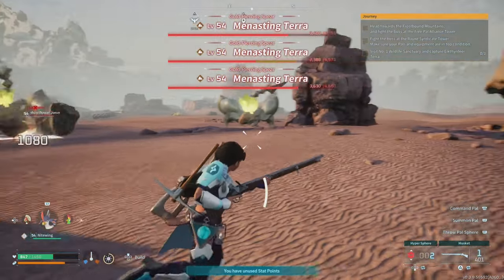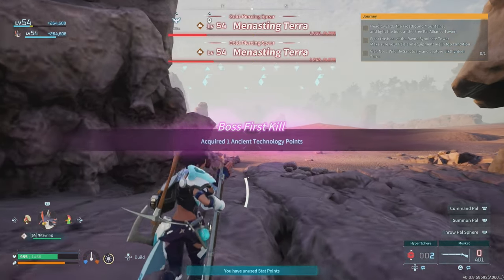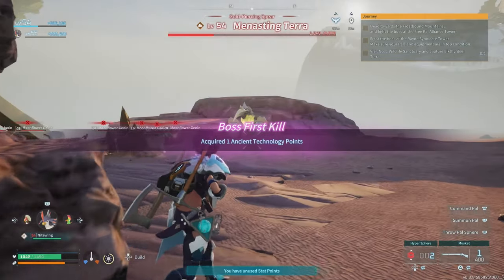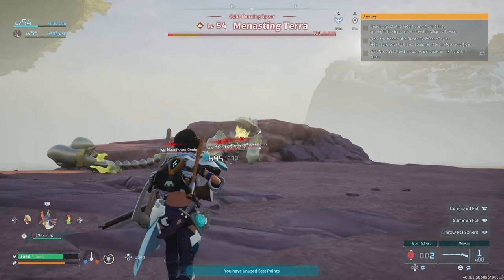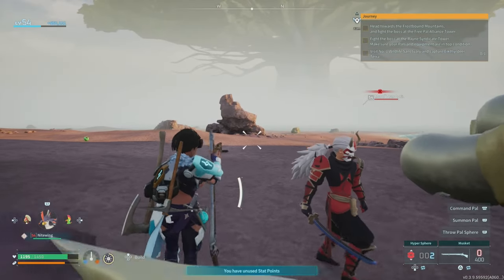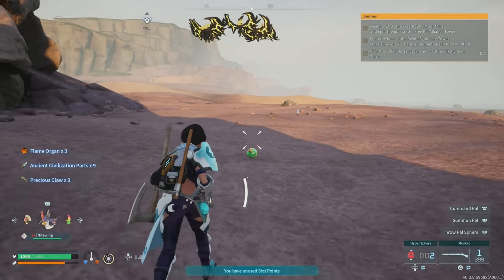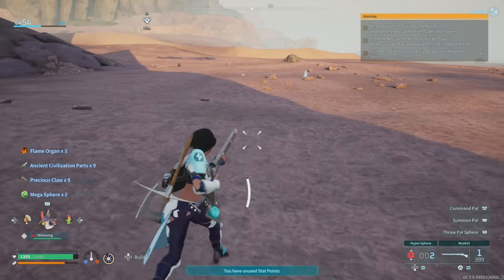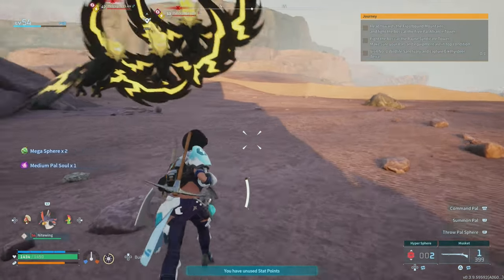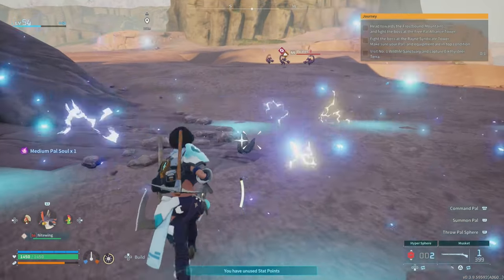One of Palworld's biggest strengths is its art direction. The pals — the creatures players collect — are designed with a lot of charm and creativity. Many of them are memorable, with unique designs that make discovering and capturing new ones exciting. The world itself is massive, vibrant, and full of life, with distinct regions that are fun to explore. Each new area feels different, offering fresh pals and resources, keeping exploration from becoming monotonous.